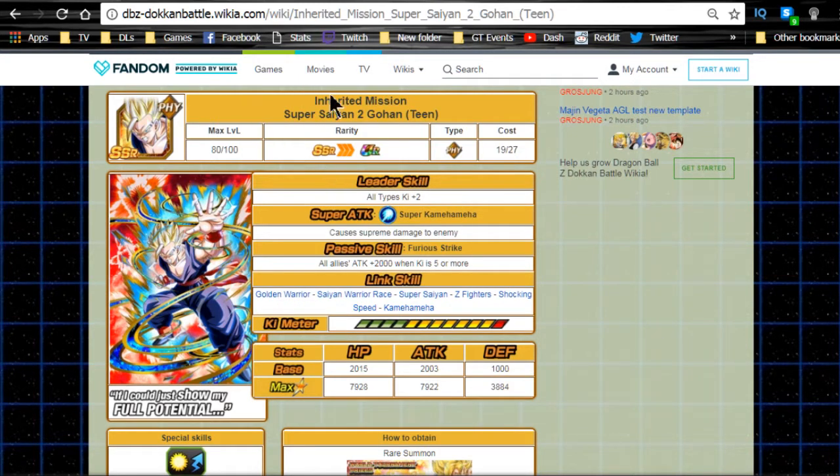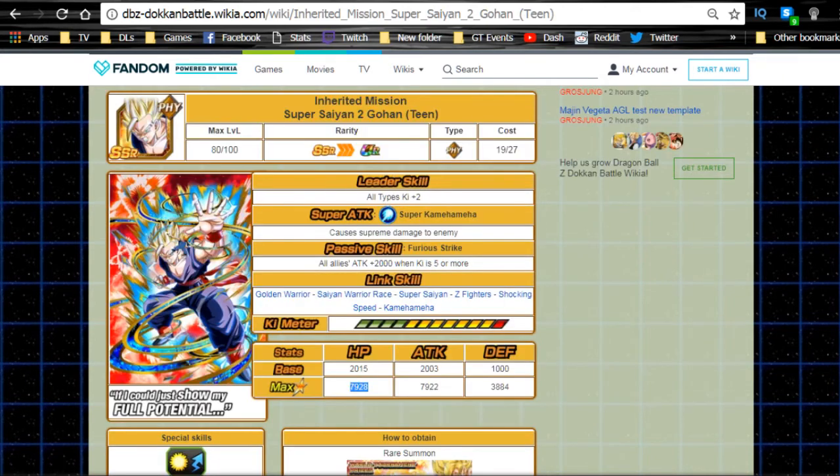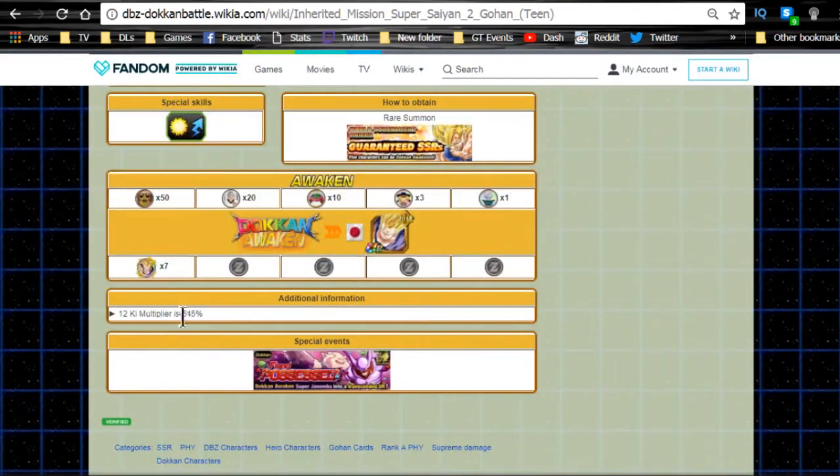Let's talk about the base form first. Inherited Mission Super Saiyan 2 Gohan Teen — original leader ability: all types Ki +2. Super attack: Super Kamehameha, supreme damage to the enemy. Passive skill: Furious Strike, all allies attack +2000 when Ki is 5 or more. Link skills: Golden Warrior, Saiyan Warrior Race, Super Saiyan, Z Fighters, Shocking Speed, and Kamehameha. Max stats: HP 7928, Attack 7922, Defense 3884. He has a 12 Ki multiplier of 145, which is actually not bad.